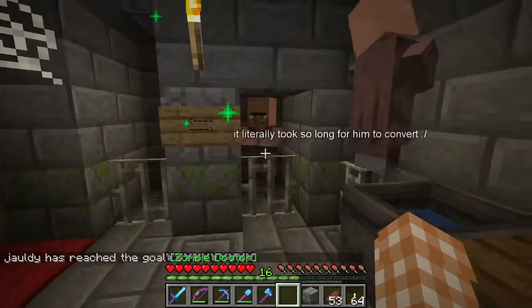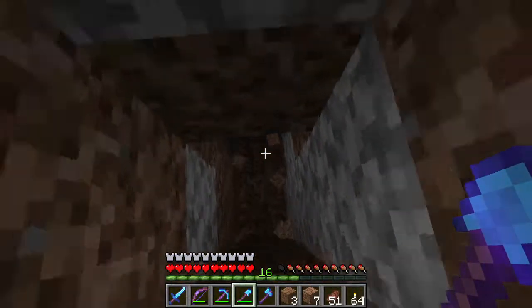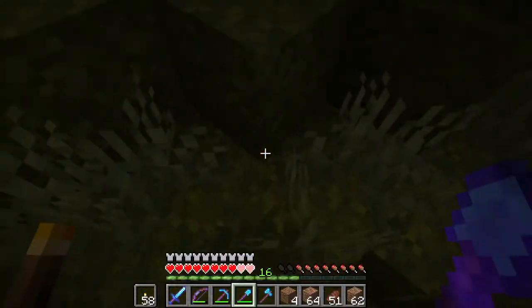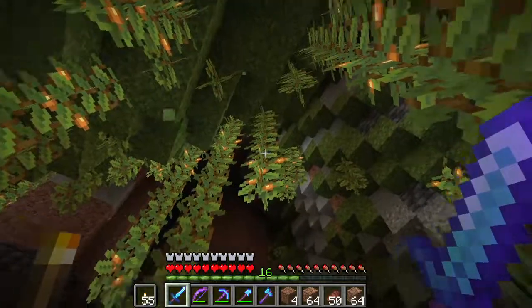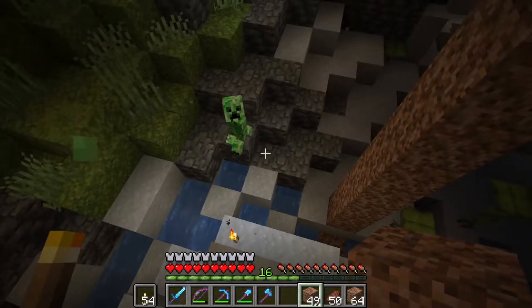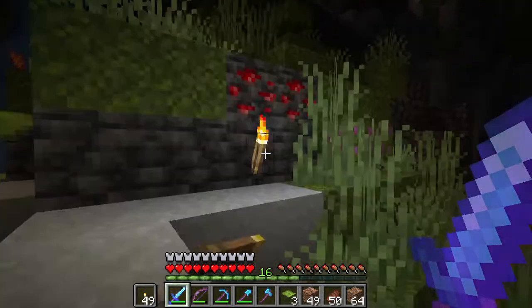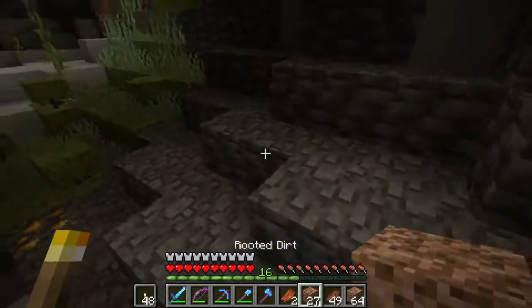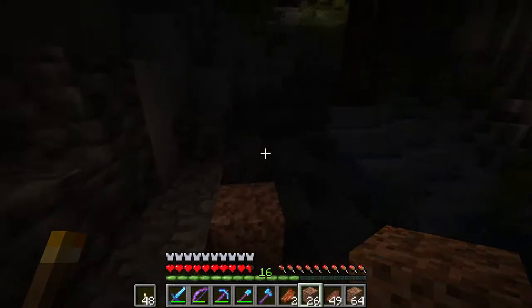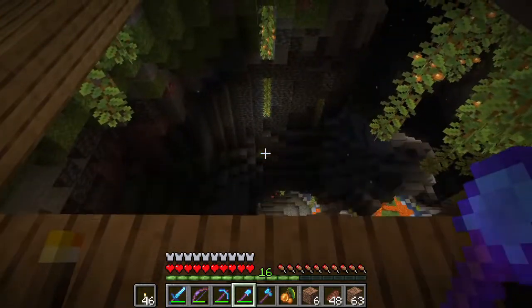We found an azalea tree! Should we go down? We haven't found a lush cave this way. Following the rooted dirt, we should go down. That scared me! Okay, where are the spore blossoms? Let's get all the spore blossoms we can from in here. Oh, there's a mine shaft up there too — maybe we explore a little.